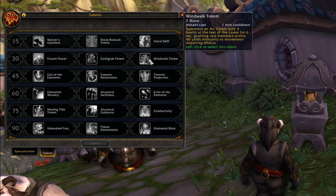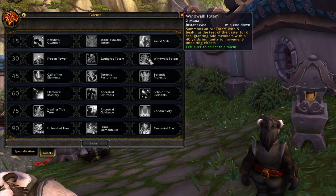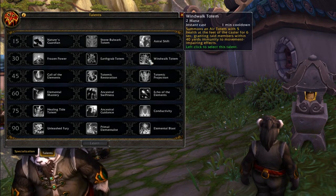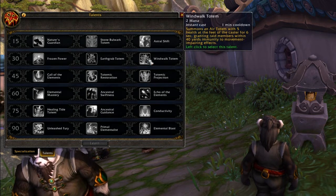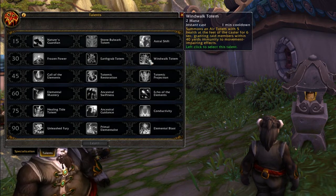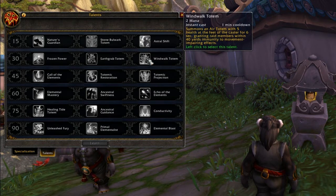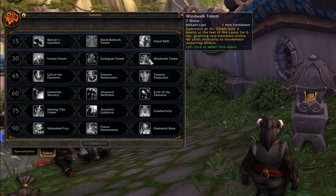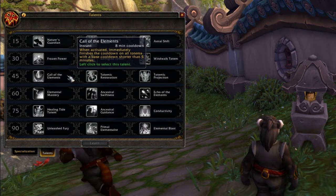Wind Walk Totem - this is a one minute cooldown and it lasts for six seconds. It grants all raid or party members immunity from movement impairing effects - so no frost novas, no slows. I can imagine that Resto Shamans might need to take this for raids, or at least one shaman needs to take this for raids. You can free up the entire raid and get them to move around - pretty interesting ability.